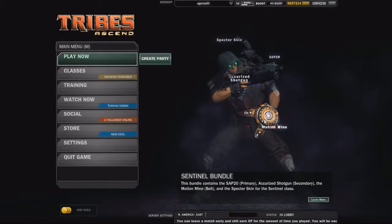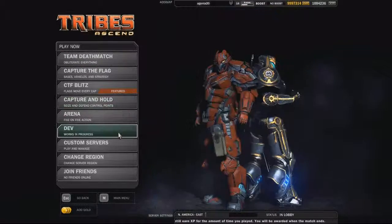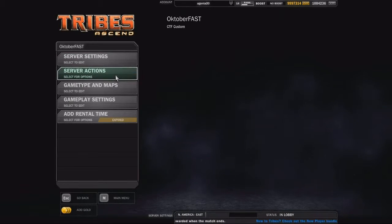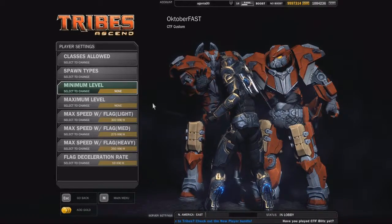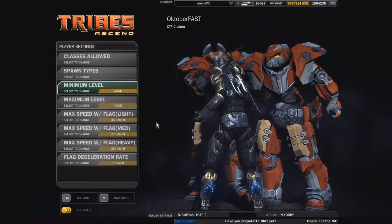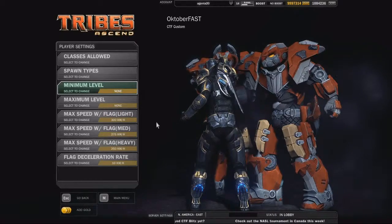We've added new options for customization. Custom servers now have an option of configurable flag drag settings. Flag drag was a community suggestion around limiting the amount of speed a flag carrier can maintain at very high speeds. We have different default drag rates for lights, mediums, and heavies. However, on custom servers, you can change the speed and the deceleration rate.